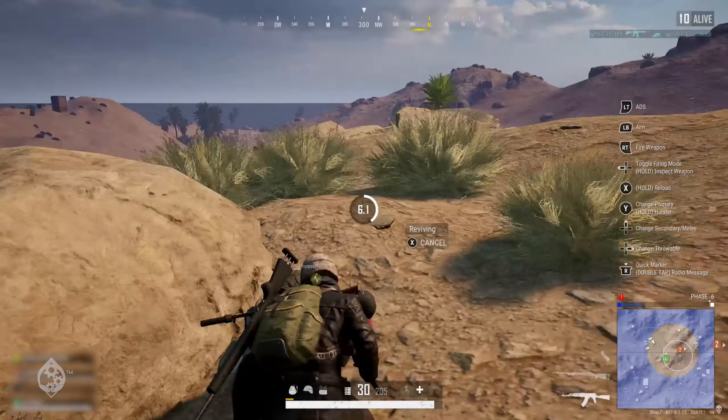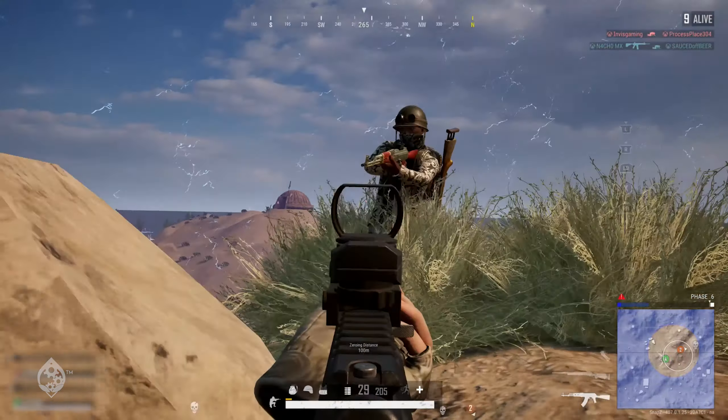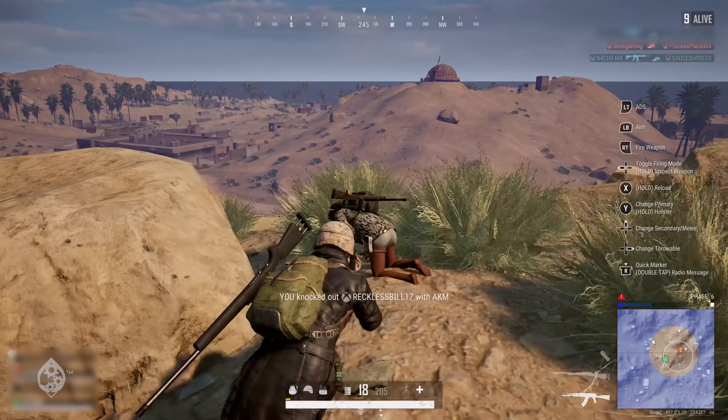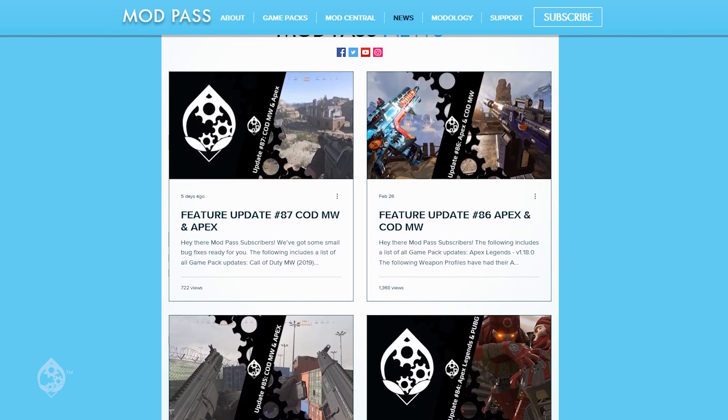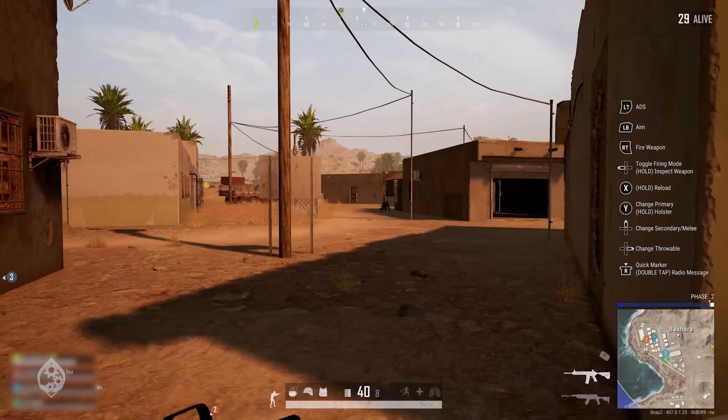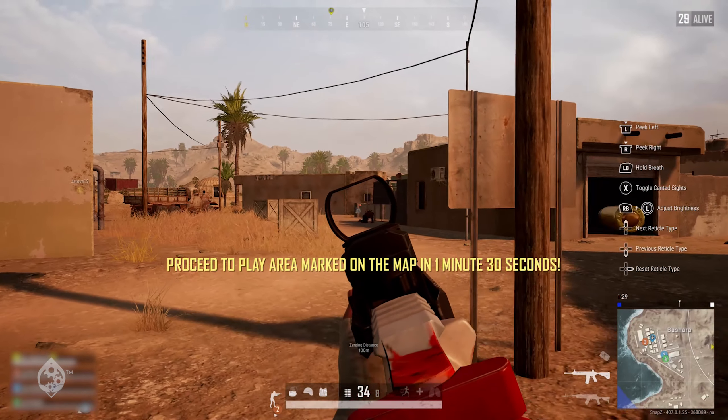If you are still having issues with mods, please check the Strike Pack manual at collectiveminds.ca, or the Game Pack manuals at modpass.ca. It is also worth checking the news feed, our Twitter page, or with our support team for any known issues.